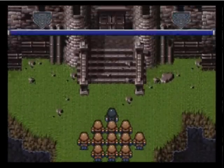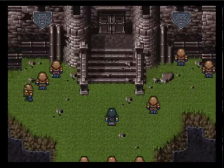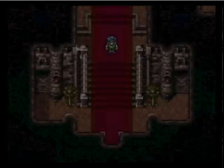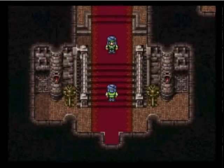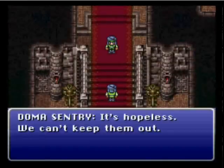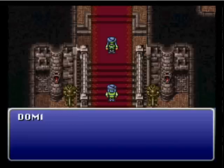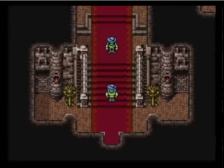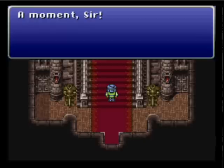Now we see the Empire storming and attacking Doma Castle. I just love how these soldiers run into the wall — it doesn't make much sense. We don't know much about Doma; maybe they could be allies since they are against the Empire too, but it looks kind of hopeless for them.